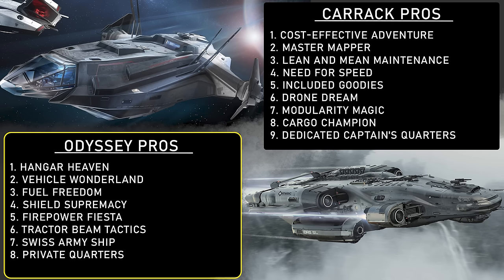Number 7 — Swiss Army Ship: being a jack-of-all-trades, the Odyssey is versatile, giving you the freedom to explore various gameplay options. And finally, number 8 — Private Quarters: all crew members get their own quarters — a touch of luxury in the vastness of space — whereas on the Carrack all crew have to share bunk beds.